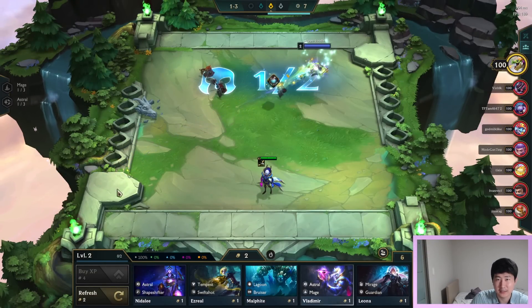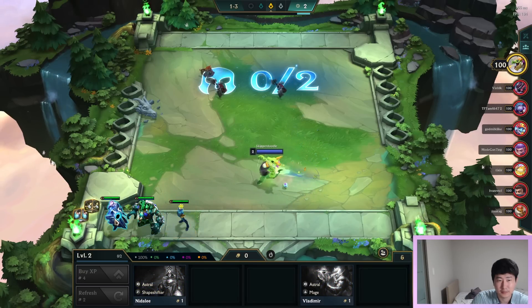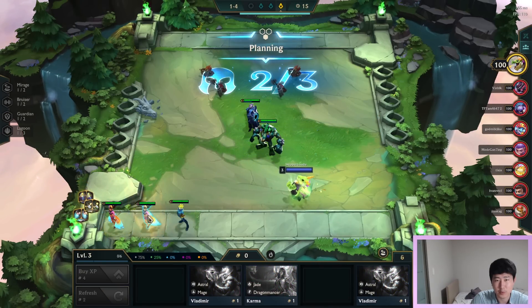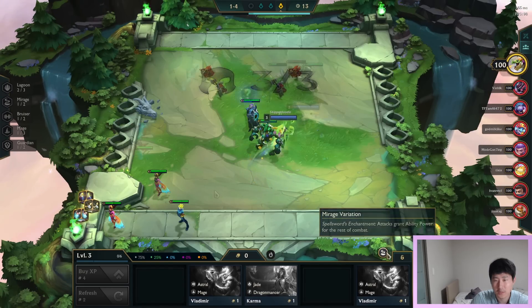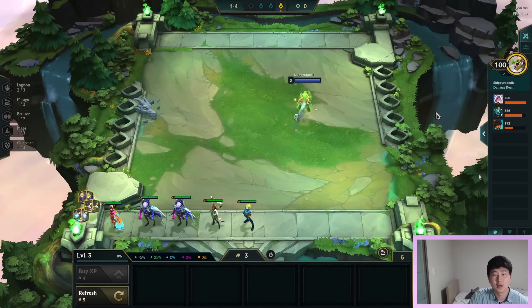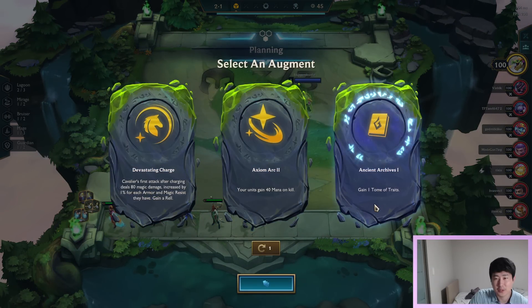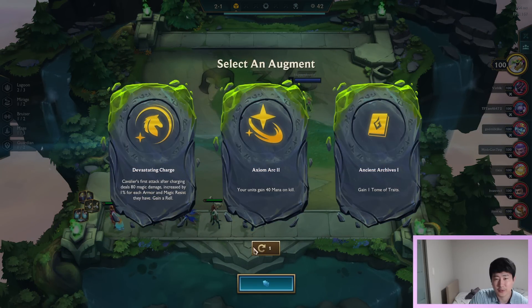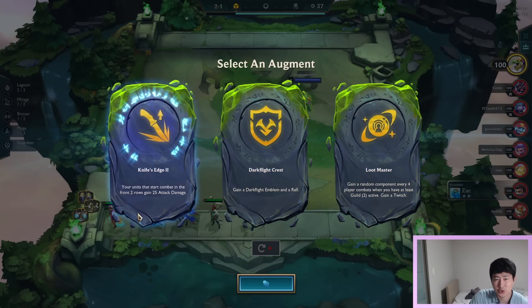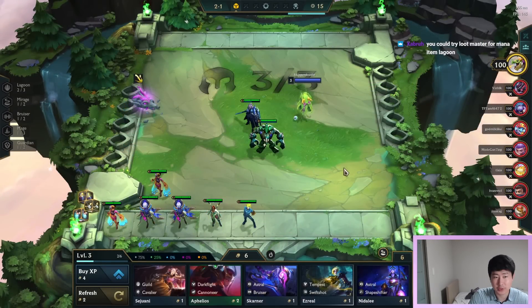Okay, welcome back everybody. We got Chainvest and Leona, Malphite, sword bow, Chainvest, double Talia - maybe we'll have three Lagoons. We got a lot of money, let's buy everybody in the shop. First augment is going to be Devastating Axiom Arc. Let's refresh - dark flight crest, nope, Loot Master, Knife's Edge. You know what, let's go Knife's Edge this game. Let's go four.